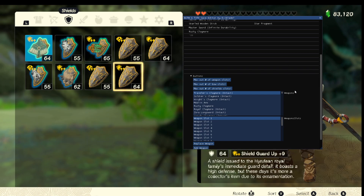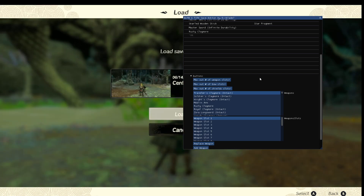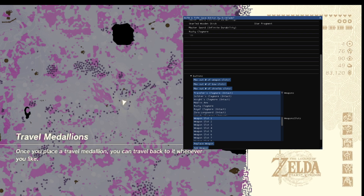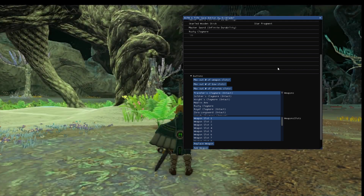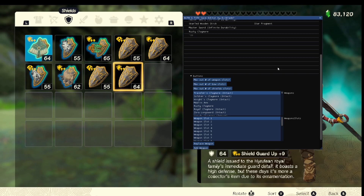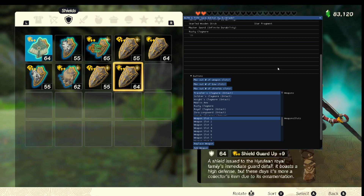Now we're going to do the same but for bows and shields. So let's click both of them and reload the save — it's that simple. As you can see, I've maxed out both the shields and the bows now.